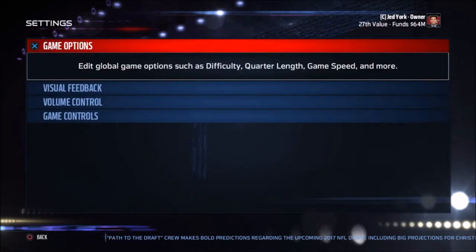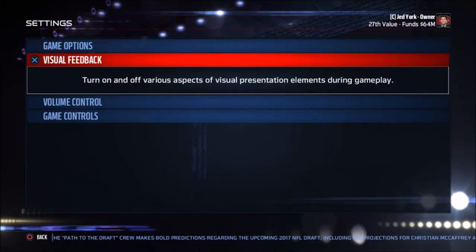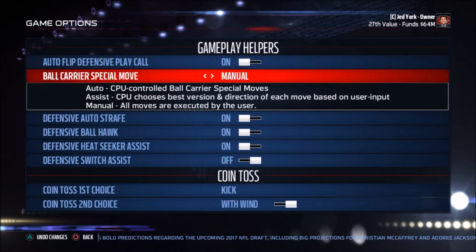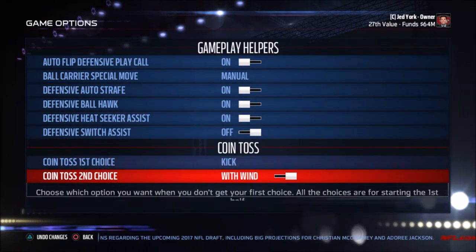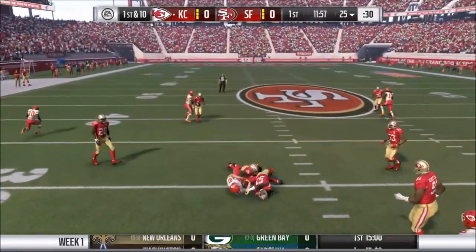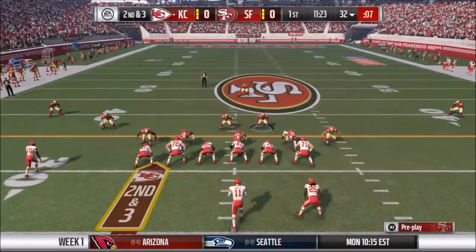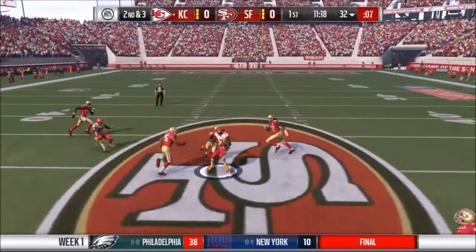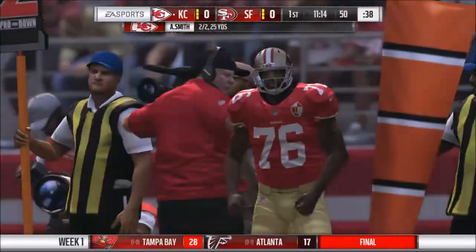When we have the game settings, we've already gone through the user and CPU sliders. Now we have the game options, and all of these are key. You can do the coin toss however you want — I just like to defer to the second half, that's my personal preference — and going with the win when you possess the ball in the fourth quarter.